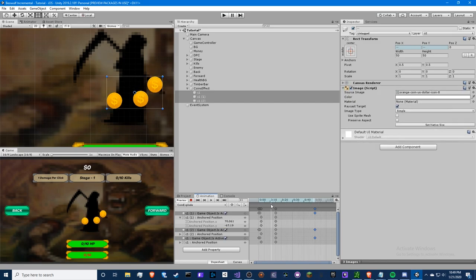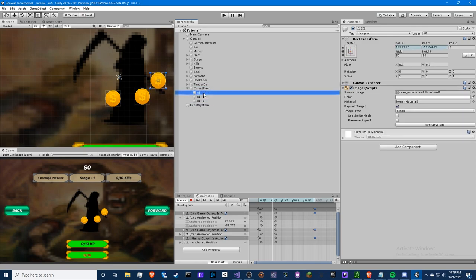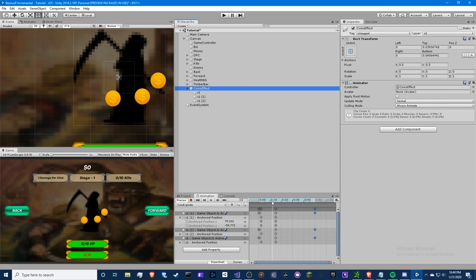One more thing I completely forgot: for each one of these, make sure Raycast Target is on, or else you can't click through them — you'd be clicking a bunch of coins. I think when this is off it doesn't matter, but just in case. And I'm going to keep animating this; you can just follow along.